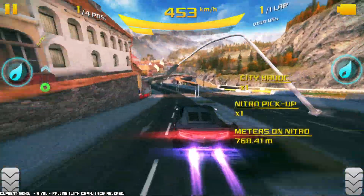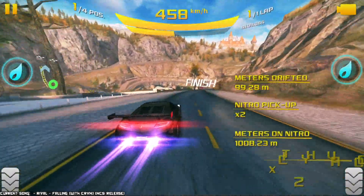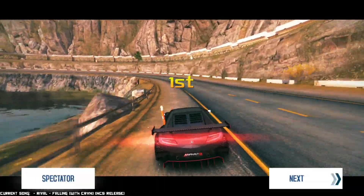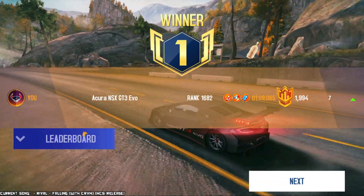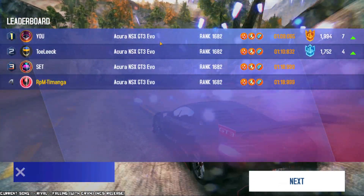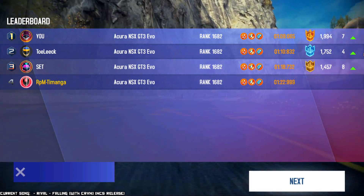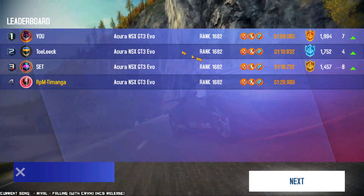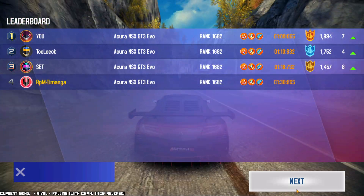I believe one of the first cars that really dethroned this one as the king of Class B was the Porsche 718 Cayman Club Sport. And look at that — four Acura NSX GT3 Evos in the lobby. Remember in that other video where I said that the fact that there's no color options means if you get a lobby with the same car, everybody looks the same? This is exactly what happened. Got a first place — lovely.